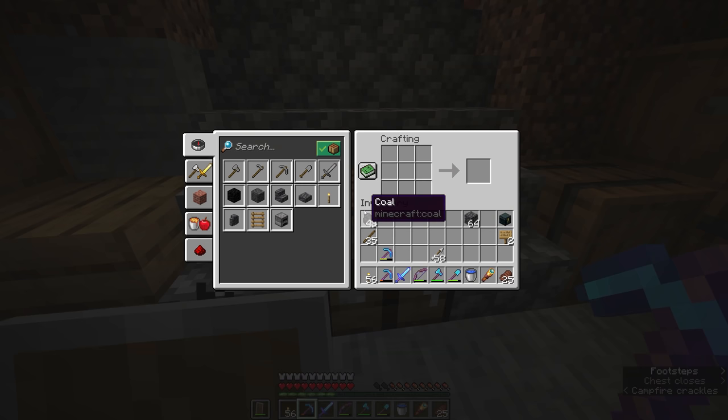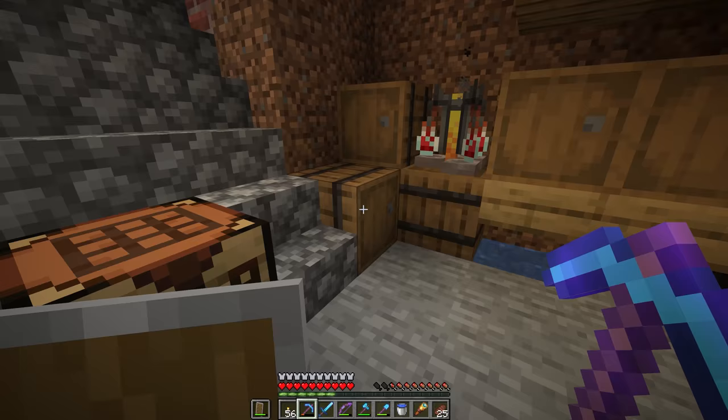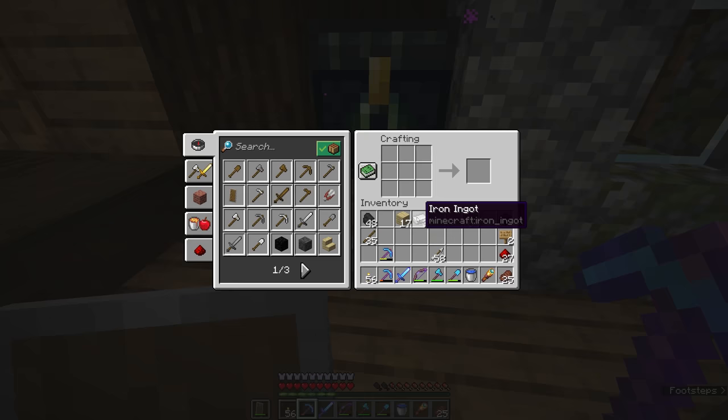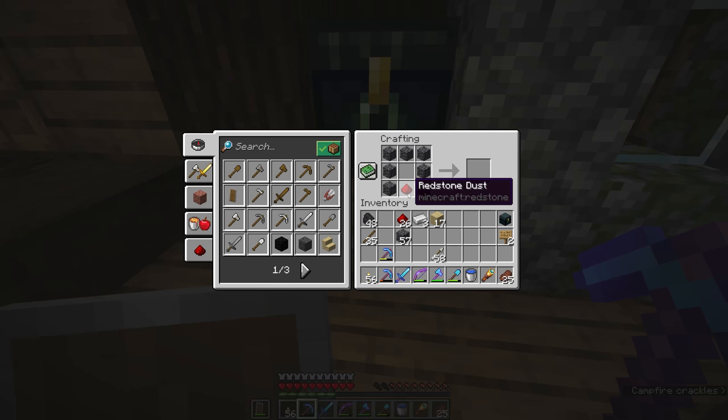Deepslate and cobblestone overlap in their uses somewhat — you can use them for the same things some of the time. For example, you can make a furnace out of cobbled deepslate, and you can even make stone tools out of deepslate. But when it comes to redstone recipes like the pistons we were crafting in the previous episode, deepslate cannot be used. Cobblestone is a requirement to craft redstone components — you couldn't make an observer, a dropper, or other redstone items out of deepslate.